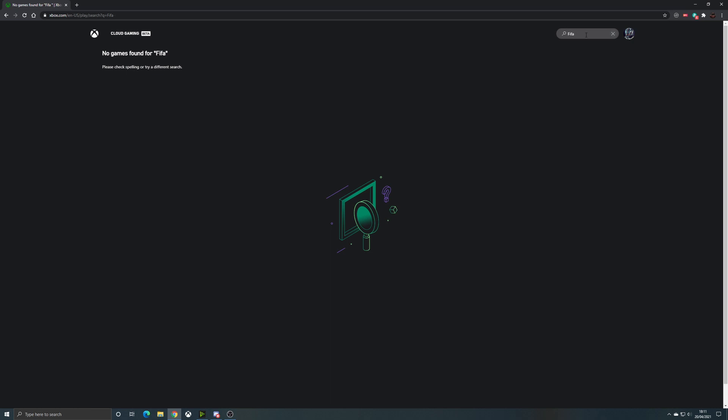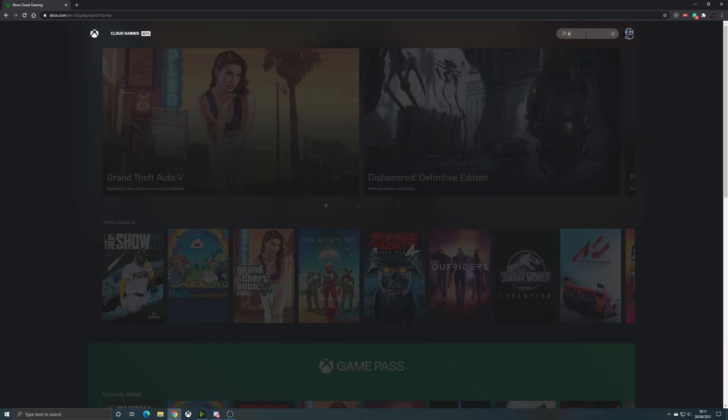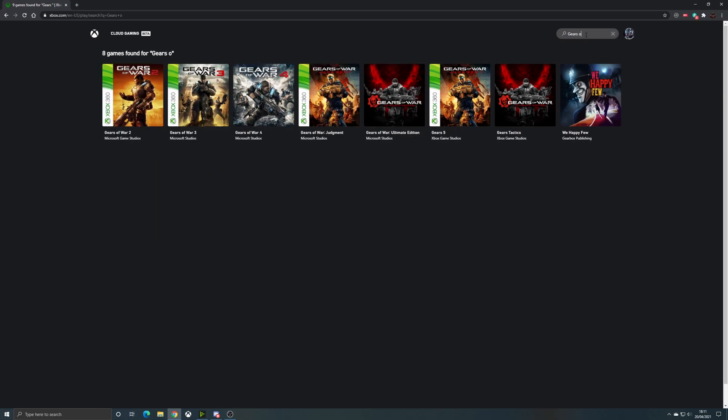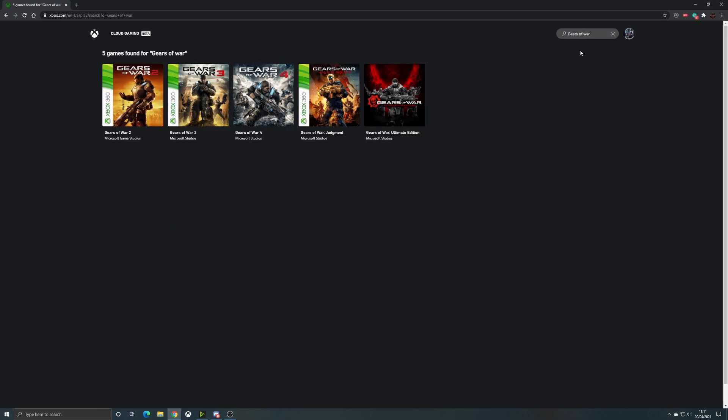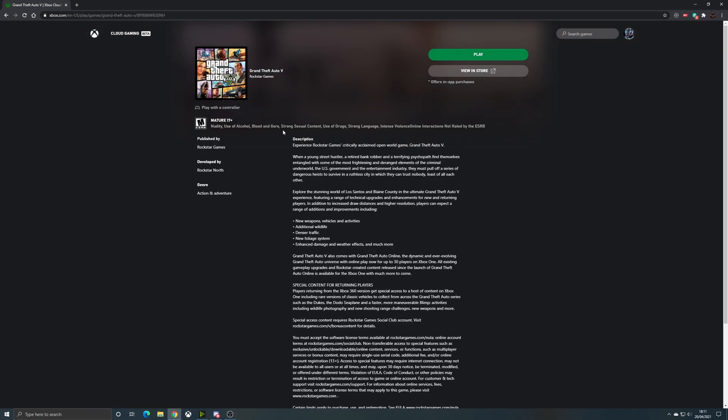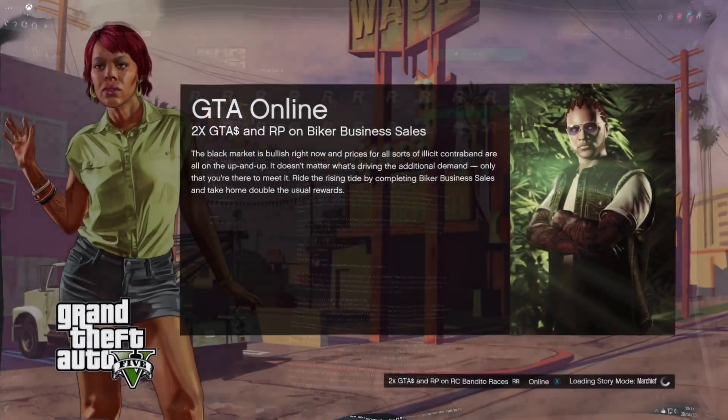You are looking at the new Xbox play site showing Game Pass Ultimate access on PC through the browser. The game selection is a little bit more limited, but there is a search option — this is very fast. Let's hop into Grand Theft Auto to have a quick look at some of the gameplay.